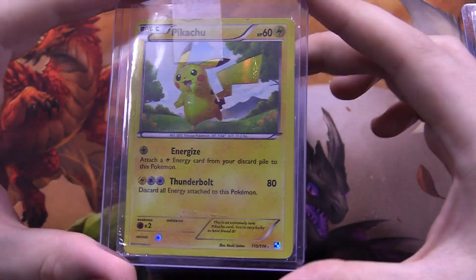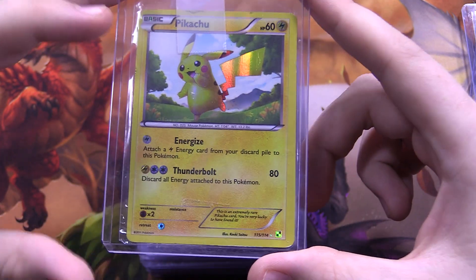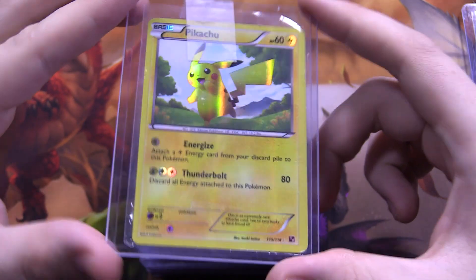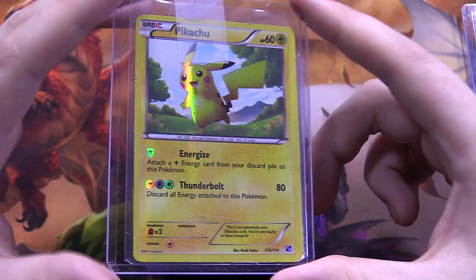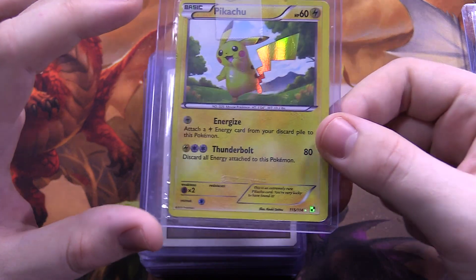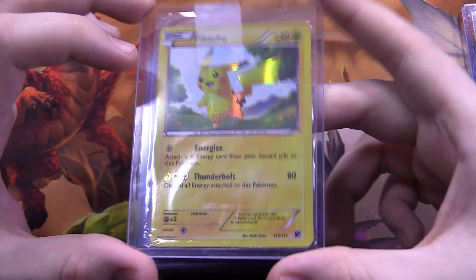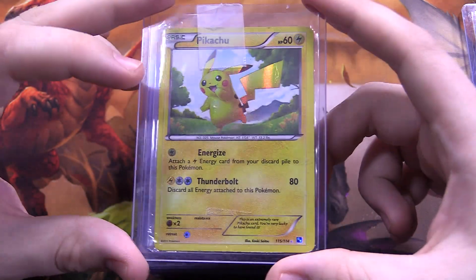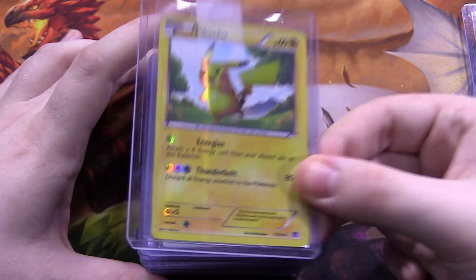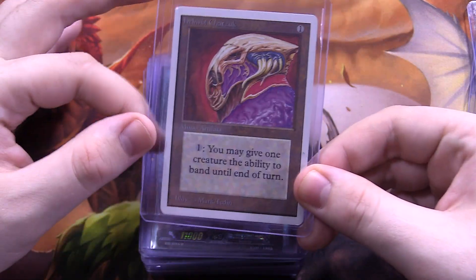Next we have a Pokemon card — a Black and White base set secret rare Pikachu. The gimmick in that set was that at a very high rarity you could get this Pikachu, the only old school Pokemon in an otherwise fifth generation set. It's got a really unique foiling I don't think they've ever quite repeated. This one's in between moderately played and heavily played condition, but I got a great discount and I remember pulling one back when Black and White was my favorite set — it got lost over the years.